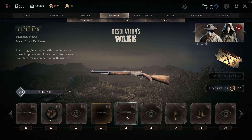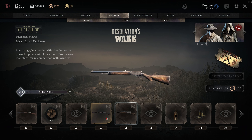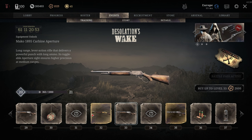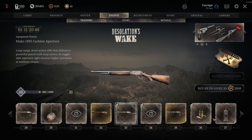The second gun is the Mako 1895 carbine, a long ammo lever action rifle that comes with two types of special ammo: explosive and FMJ. It unlocks at level 15, which means if you buy the premium battle pass you get both guns immediately. It comes with two variants — the claw at level 29 and the aperture at level 33.